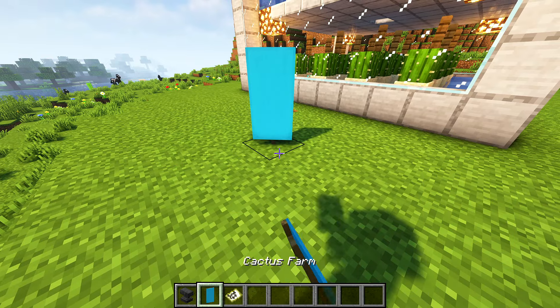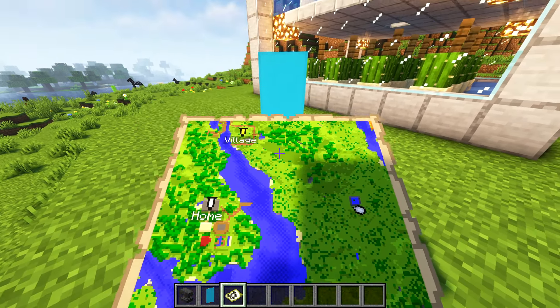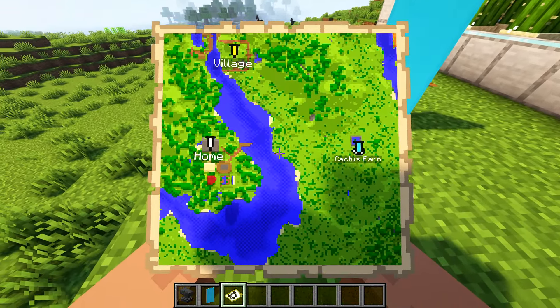Then just place the banner in the place you want to mark and as you can see it's not showing on the map yet. In order to show it, right click on the banner with the map on your hand. And it's done!